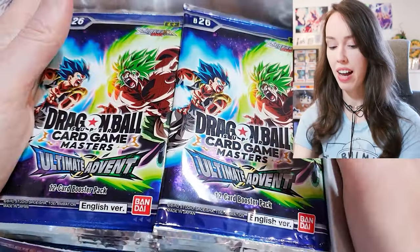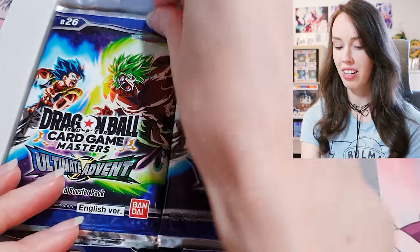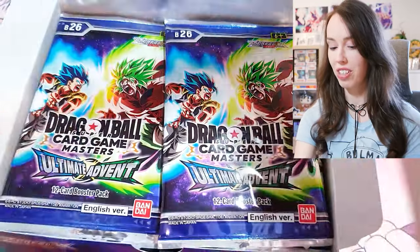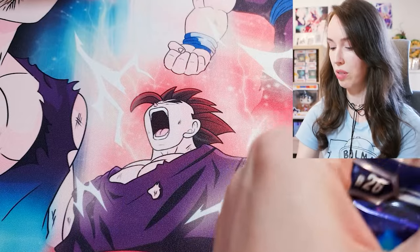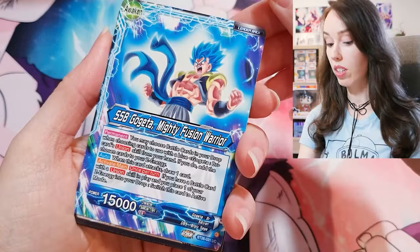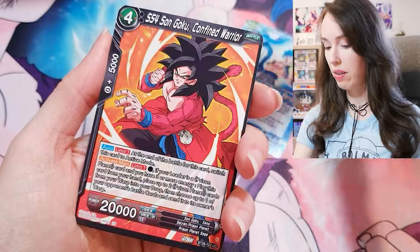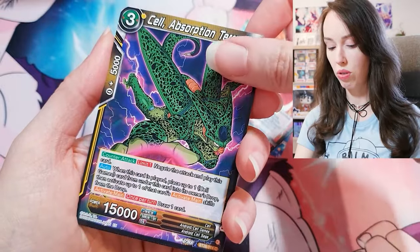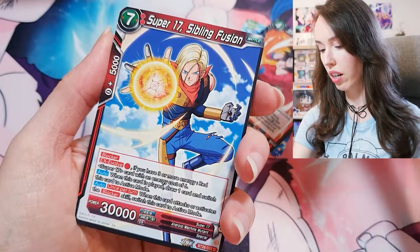These pack arts are just so glorious, oh my goodness, I love this pack art so much — so awesome. All right, let's do this. Starting off strong with SS Blue Gogeta, 'My This is for Goku' — that's a really cool skill card as well actually, for a common.